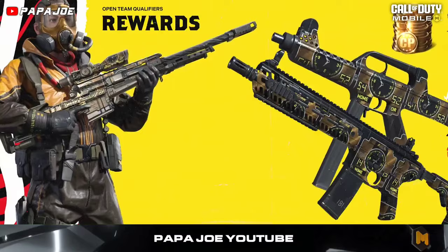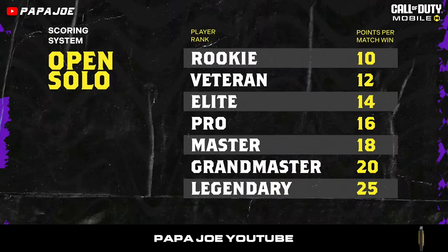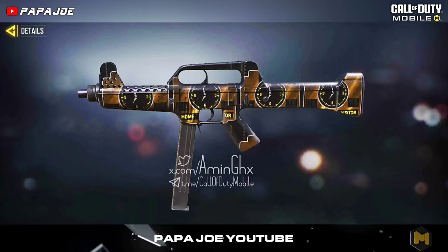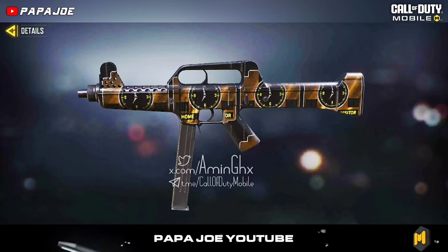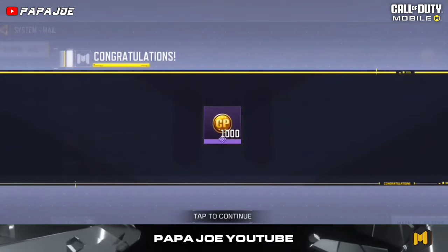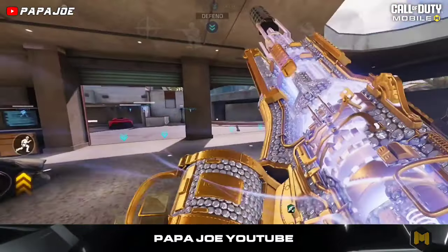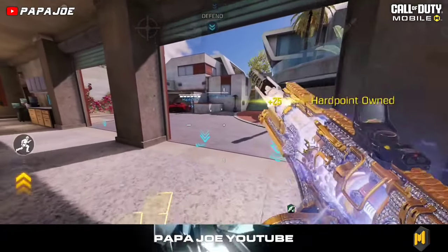After 40 completed matches we get the epic Scarlet Roads Dark Leather character skin. The team qualifiers start on May 11th, and after completing the required tasks in the World Championship team qualifiers, you can expect the epic LAPA Scoreboard blueprint, the epic Butterfly Scoreboard skin, a certain amount of free COD Points, and the epic Soap character in the Hornets Nest uniform, among other things.